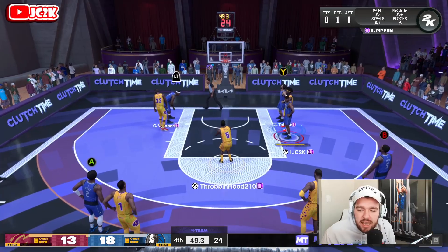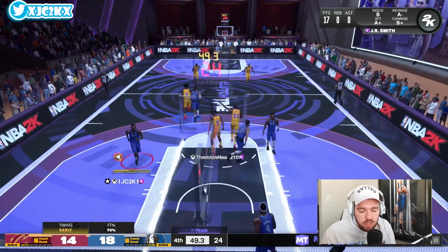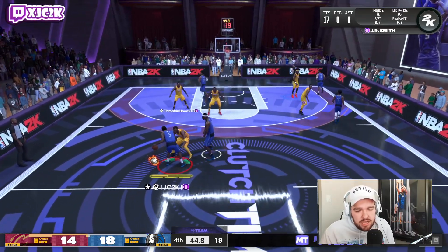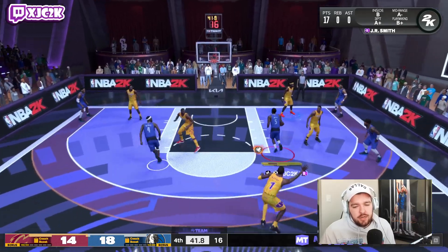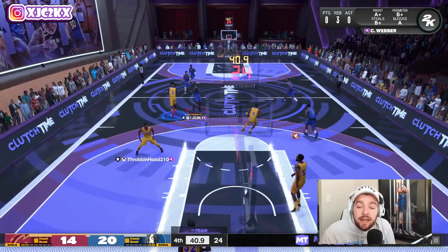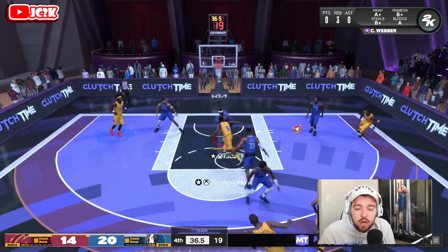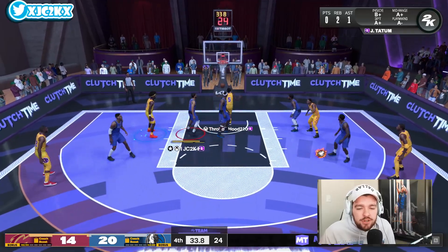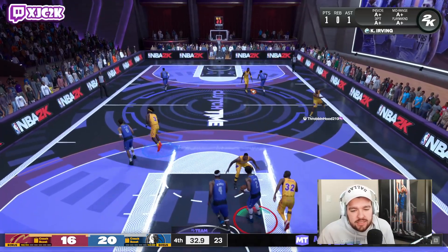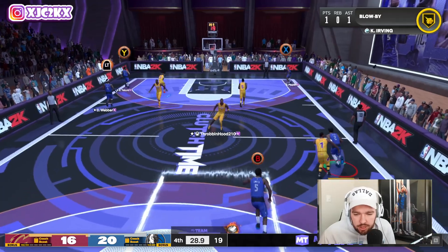He and T-Mac are pretty close, but T-Mac might have a slightly faster release and is probably a slightly better card. Devin Booker moves better and is a better shot creator. With that said, with physicals takeover JR Smith is fast — he's a dog. I wish he had Speed Booster, but he plays solid defense too. He's a top-four shooting guard in the game — you could even make an argument to put him higher than top four, and he's an absolutely phenomenal option at the shooting guard position right now in MyTeam.